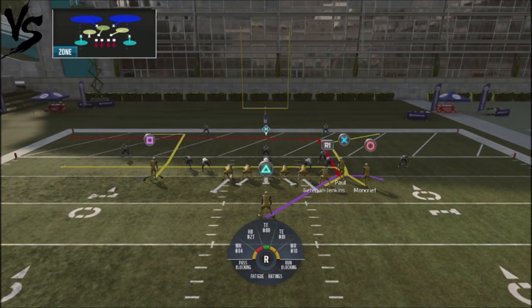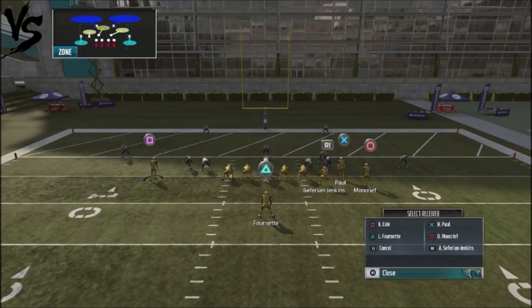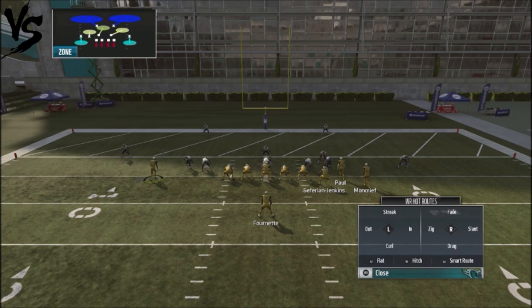What I like about Drive is that the running back's route is basically a drag route, and then you've got a backside route — Moncrief is on a drag route and Paul is on an in route. That allows you to attack your opponent off the left or right-hand side. To set this play up, we're going to do a hook route by clicking onto your man, pulling down on the left stick, and you get a hook route.